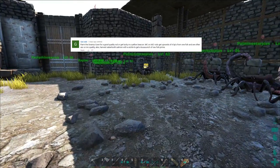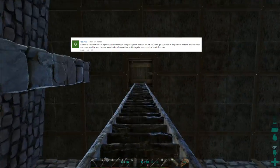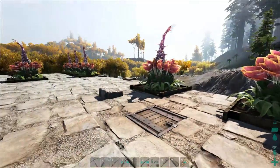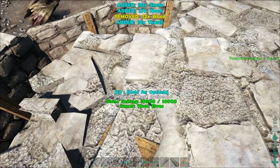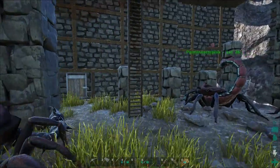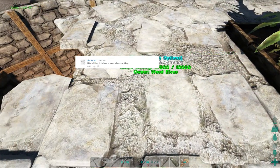From Get Wrecked: 'Farm the swamp cave for a good quality rod, or get lucky in a yellow beacon. Mastercraft or ascendant rods get upwards of 4 blueprints from one fish and are often ascendant or mastercraft quality. Also harvest Sabertooth salmon with a sickle.' This is a good thing - we went fishing and didn't get really any blueprints. Blueprints come from some really good fishing rods, so I'm definitely looking out for a good blueprint for that. Keep in mind if you're only going to get really basic resources when using a regular fishing rod. You can also get better fishing rods from fishing, so it's just kind of an endless circle if you want those.